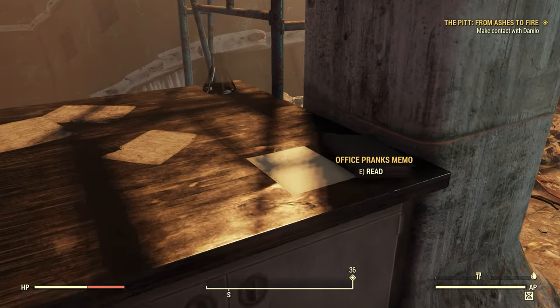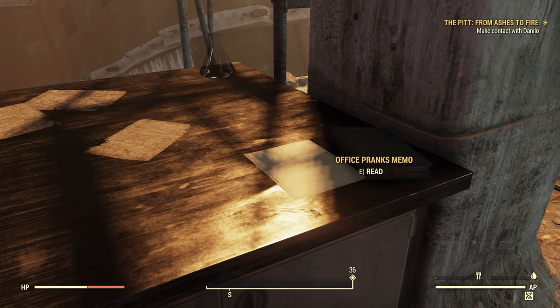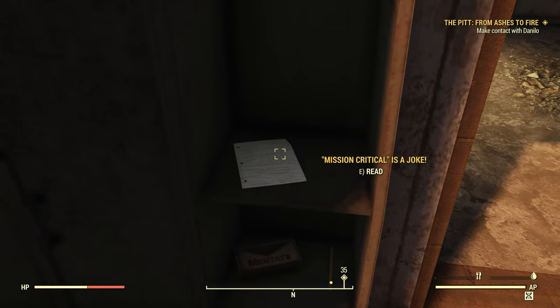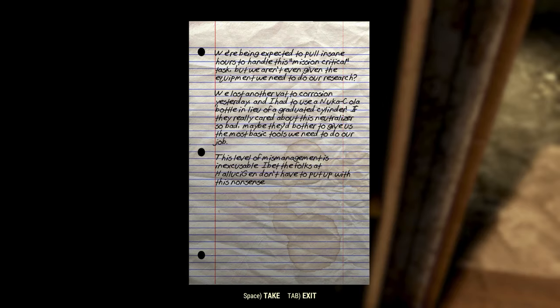There's another note here — another copy of the Office Pranks Memo, the third and final copy, the second found within Building E. We also have 'Mission Critical as a Joke': 'We're being expected to pull insane hours to handle this mission-critical task, but we aren't even given the equipment to do our research. We lost another vat to corrosion yesterday and I had to use a Nuka-Cola bottle in lieu of a graduated cylinder. If they really cared about this neutralizer, maybe they'd bother to give us the most basic tools we need. This level of mismanagement is inexcusable. I bet the folks at Hallucigen don't have to put up with this nonsense.' Of course, the folks at Hallucigen had other things to worry about up in Boston.